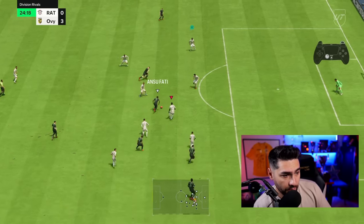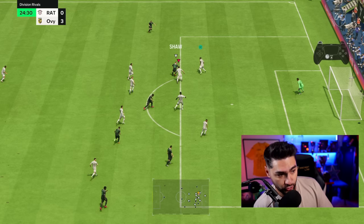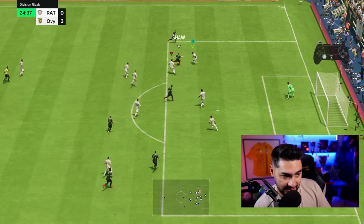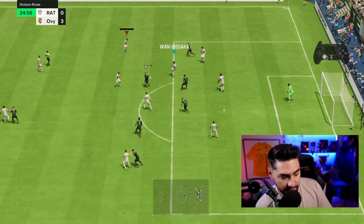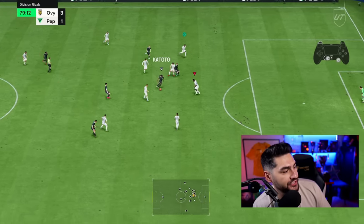A very important thing when using the second man press: I don't like having the center back as the second man — I prefer the fullback. This example shows it again. I call it a sandwich: using the fullback with the second man press and the center back attacking the striker. By not using the center back as the second man press, I don't risk leaving a huge gap in the center of my defense.